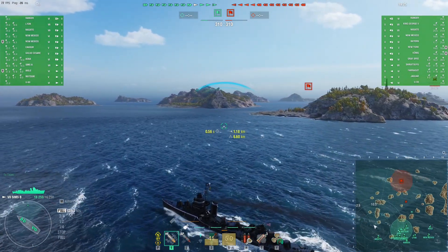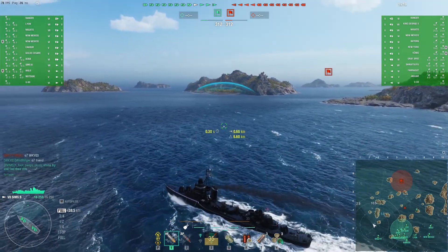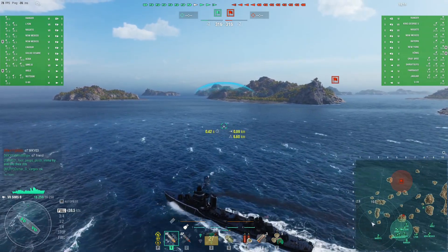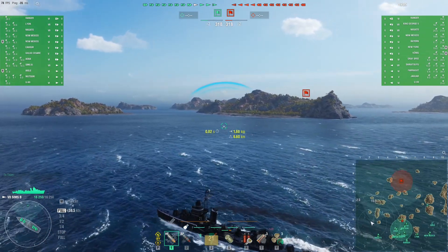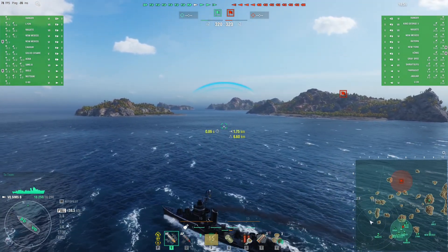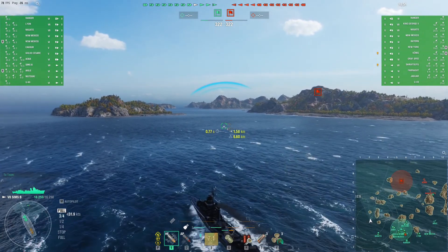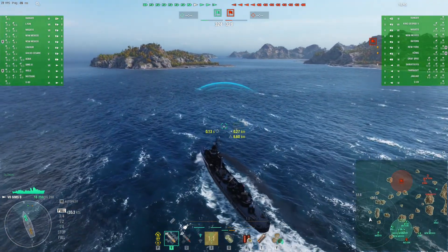I have the support of a tier 7 Nagato. I am assuming that I am going to have the other tier 7 DD, the Shiratsu, coming down my side, assuming that everything is symmetrical. But I don't know that that is how it is going to work out. I am going to try to go wide and spot some things for my teammates — give them something to shoot at without getting shot at myself.